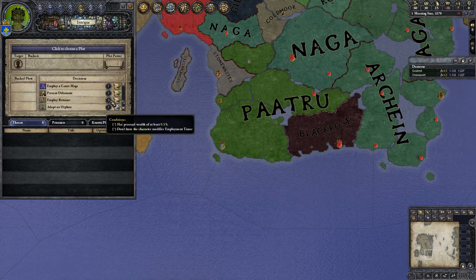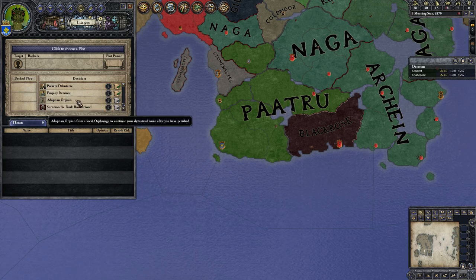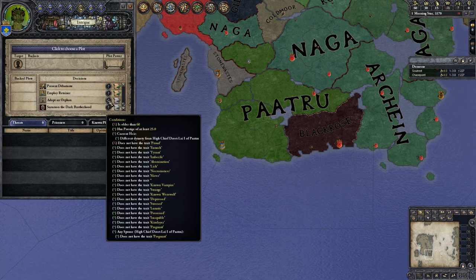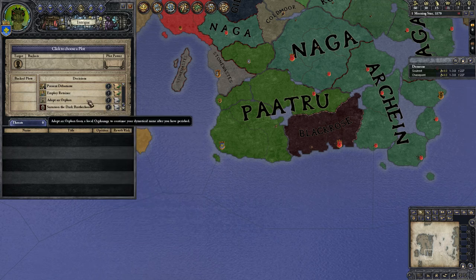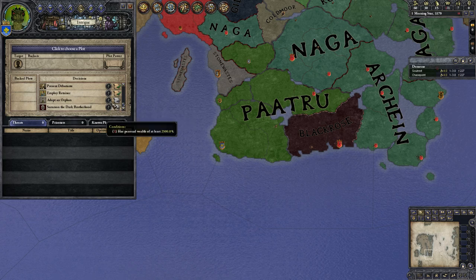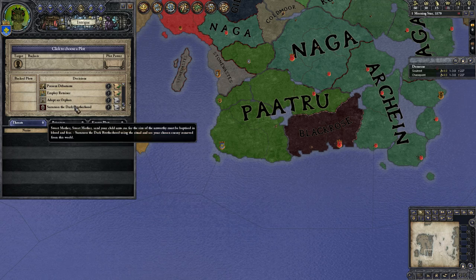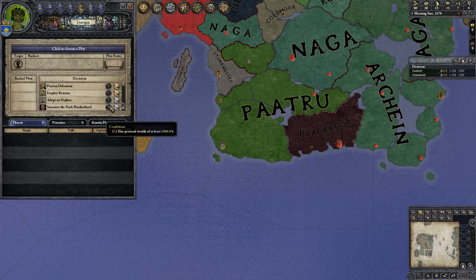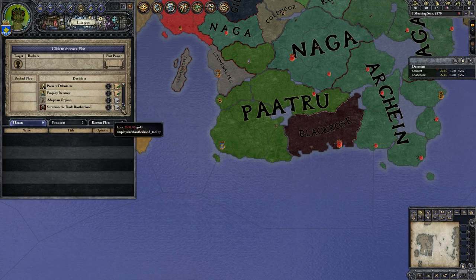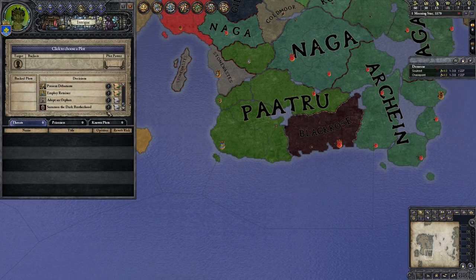Then you've got a debutante. A retainer hires a knight. Adopt an orphan from a local orphanage to continue your dynastical name after you have perished — so I guess if you have no heir and you're over 60 you can just adopt an orphan. And summon the Dark Brotherhood — 2,500 gold. They need to fix that tooltip.